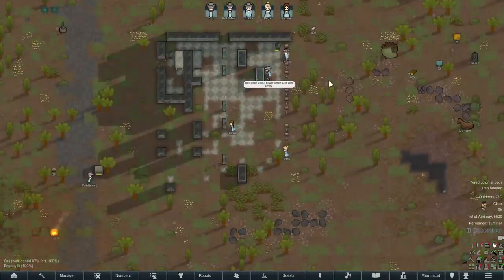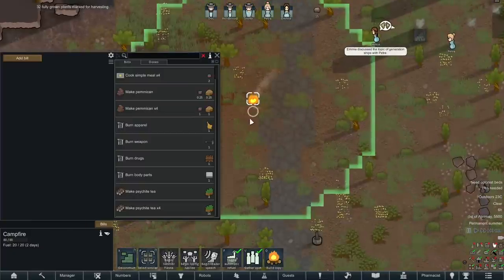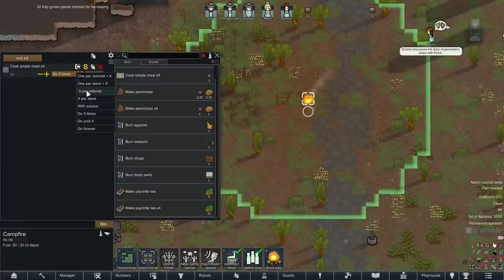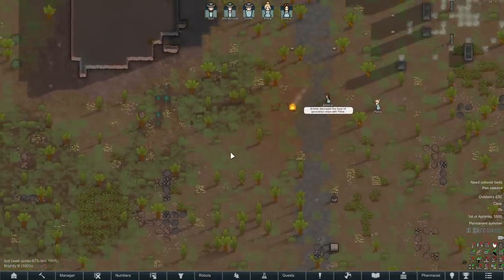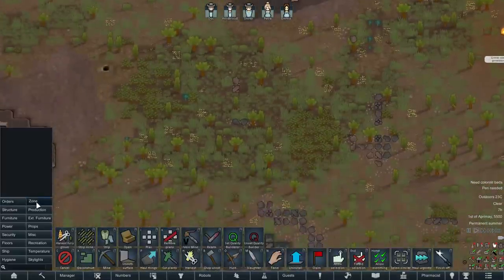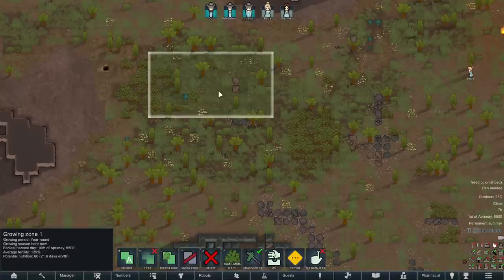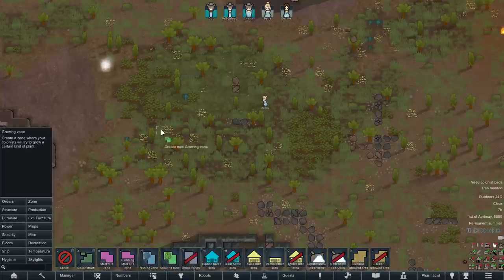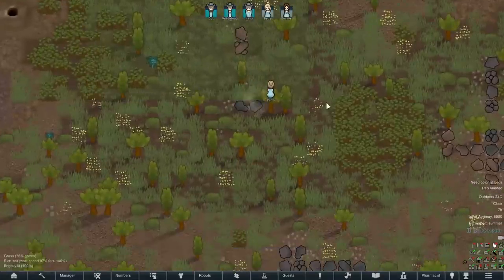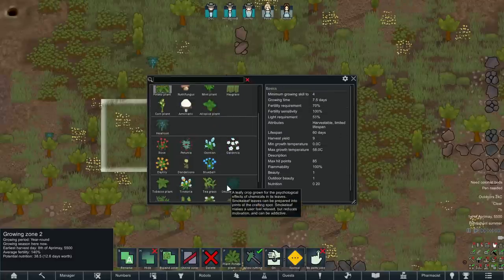We need colonist beds and a pen as well. We're also going to start by doing some harvest for lily grown in this area. The campfire is up, so I'm going to set up a job to cook simple meals — we've got a different icon from the better cooking mod. We're going to say ten simple meals per colonist to keep around. We don't have anywhere to store it yet, but that's okay. We're going to do some planting. We don't need a lot to start — especially since I think we can do a lot of hunting — but I'm going to set up a growing zone with rice just to get a very fast turnaround. Rice grows very quickly and has fairly high fertility sensitivity, which is good because we do have the rich soil over here. Then I'll make a secondary growing zone to start growing some cotton, because we're going to need quite a lot of cloth-type stuff.